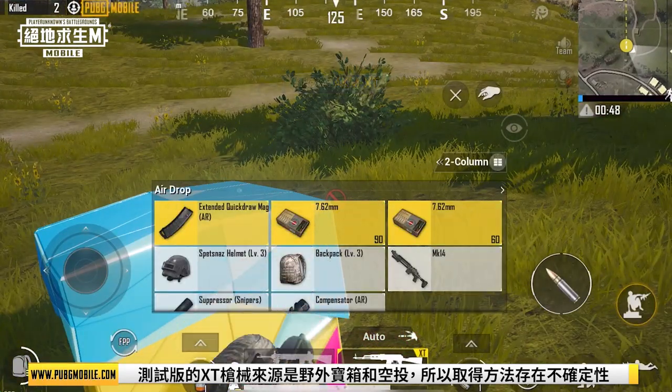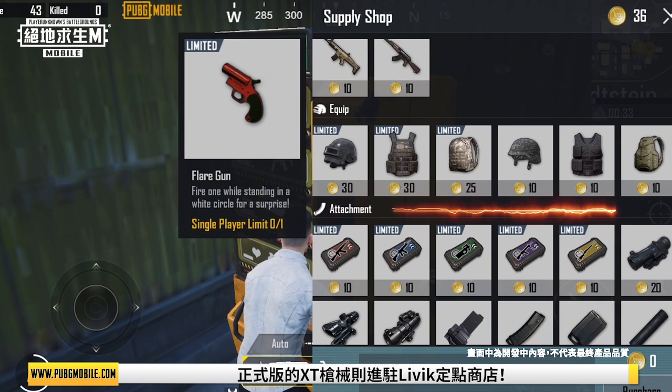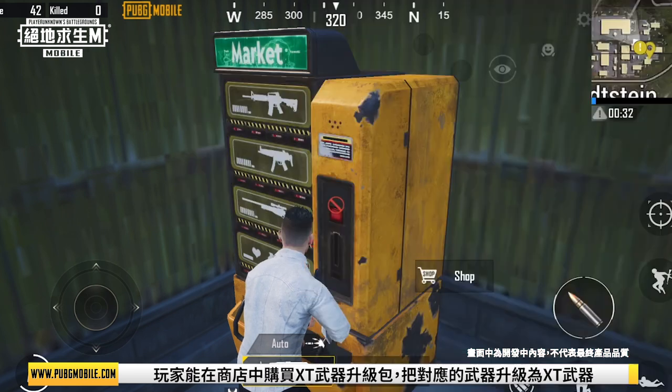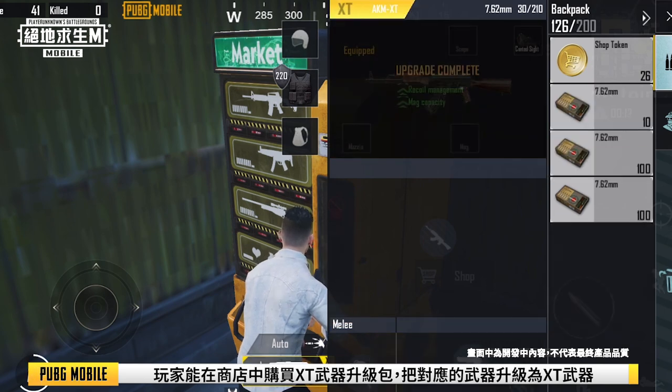These methods weren't guaranteed. In the official version, the XT firearms have been added to supply shops in Livik. Some firearms can be upgraded to their XT variant by purchasing the XT upgrade crate from the supply shop.